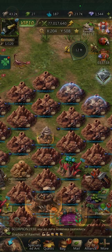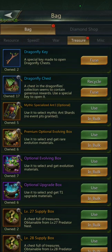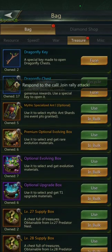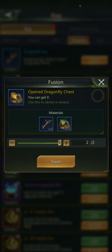Just finished the pollen event there. Let's go to the bag and go to the treasure item. You can see I have the chest — I have 17 — but you can only cash in 10 a day, or you only get 10 keys a day. So you just hit the fuse button.